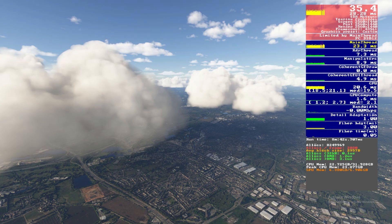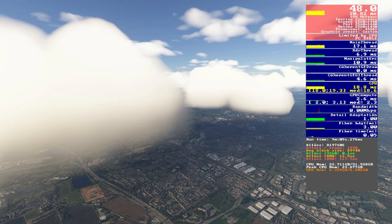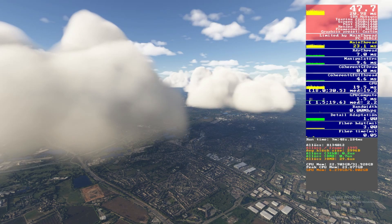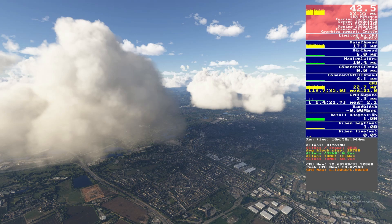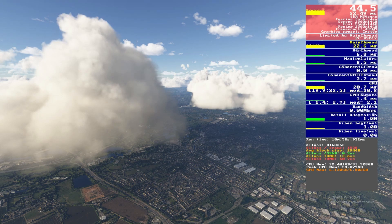For clouds, starting on high we're getting around 46 to 47fps. Dropping to low gains 3 to 4fps but the clouds look terrible, and medium isn't much better. Ultra makes the clouds look amazing but drops us to around 43fps. High is the sensible choice here.